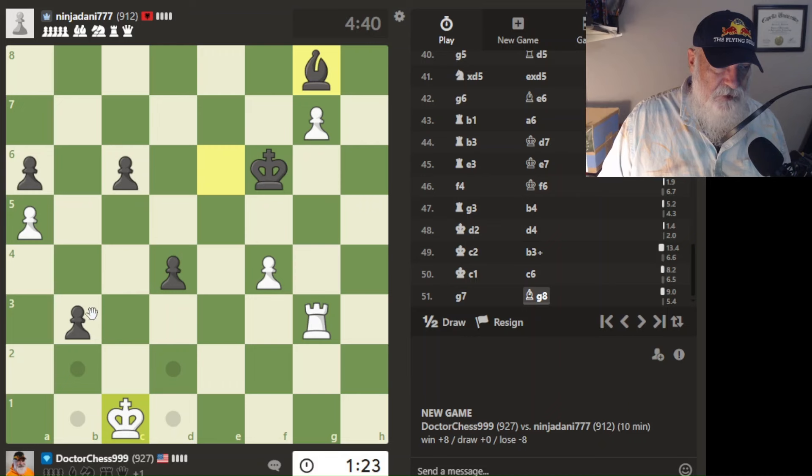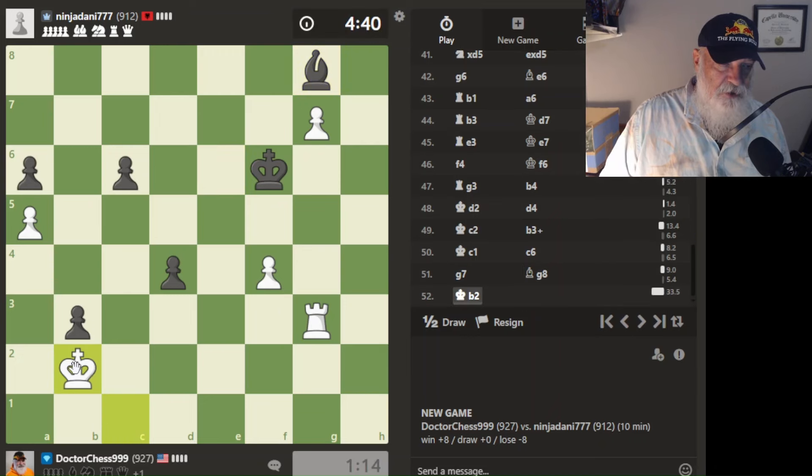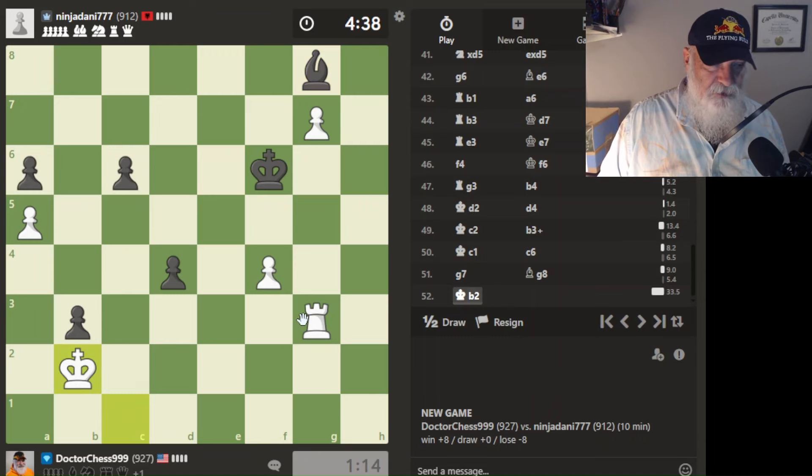I would have one, two, three, four moves and he only has to move his king over a little bit to cause me trouble. But he'd have to take this pawn or whatever. I think maybe I'll go ahead and go for the gold. We'll see what happens.